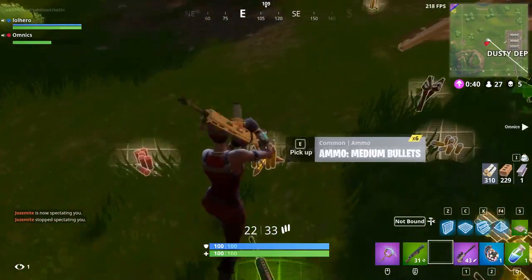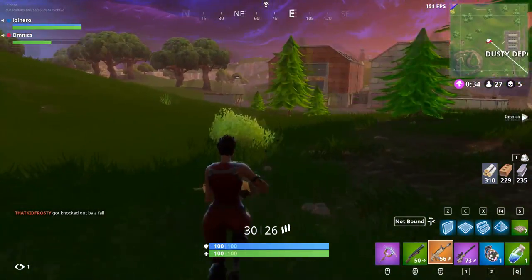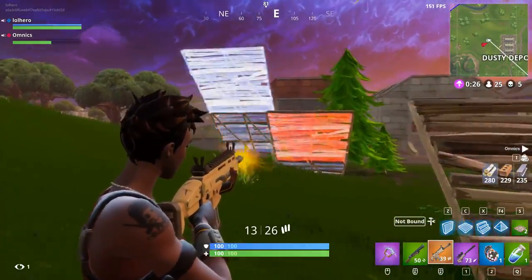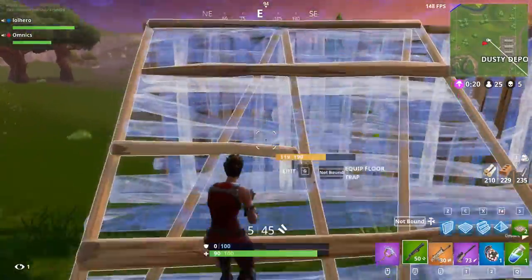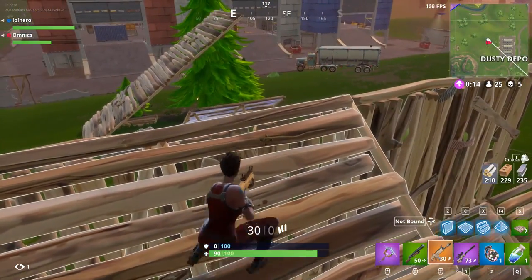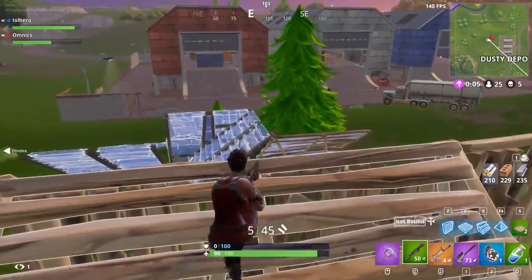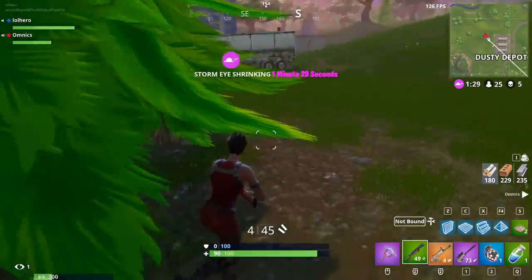Some of the best players say that building is the way to counter double pump, and I agree to an extent. The thing is, you can't kill someone with building alone — you need to do damage. In a shotgun battle, double pump will take the lead, but if you're peaking your shots correctly with a single pump, you can definitely beat a double pump. It's happened multiple times — I've done it and I've seen streamers do it.